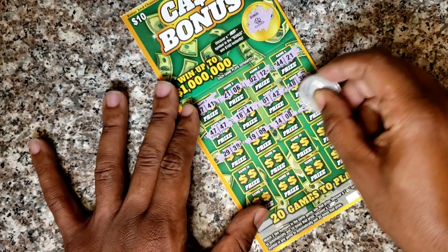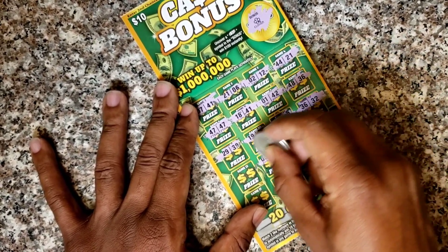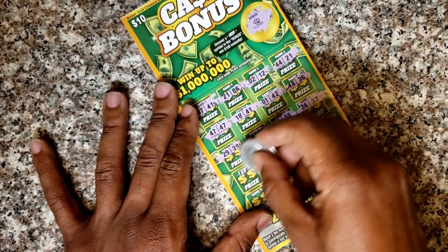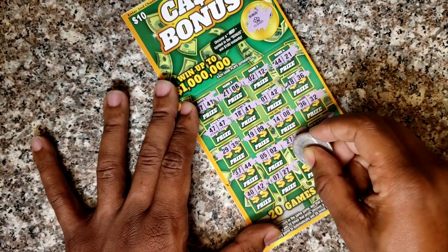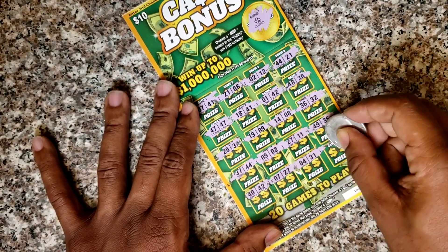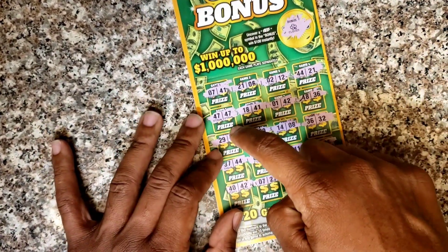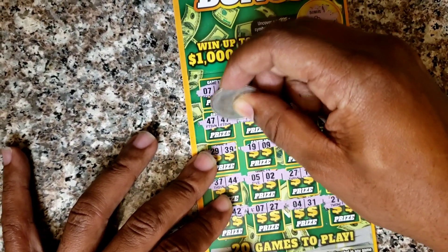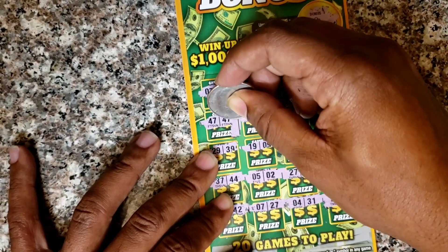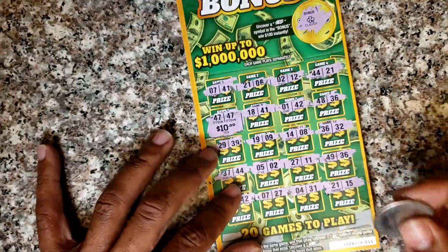29, 39 — no good. 9 and 19, 14 and 8, 36 and 32, 49, 36 — no good. 27, 11 — no bueno. 5 and 2 — close but no cigar. 37, 44, no. 40, 42, 7, 27. 4 and 31 — no. 21 and 15 — no good. So we got one win, one matching 47 — the twin 47s. And it's a break-even prize. That's okay — my money back on that ticket.